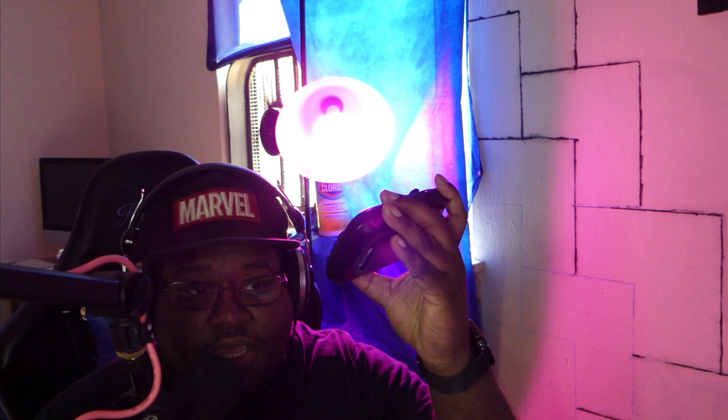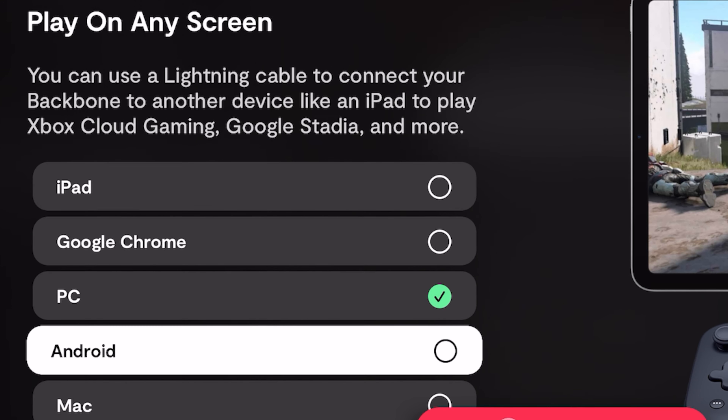Other than the thumbsticks, the buttons are crappy. The part to open it up is crap — you have to stretch out your phone and worry about bending it. There's a big scratch on mine, so when you press down the triggers it makes a scratching sound. The only thing good about this thing is the thumbsticks. Other than that, this is garbage — don't even buy the iPhone version.